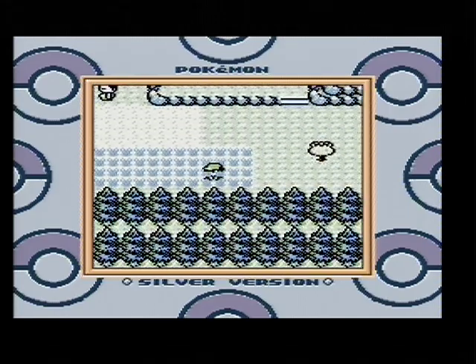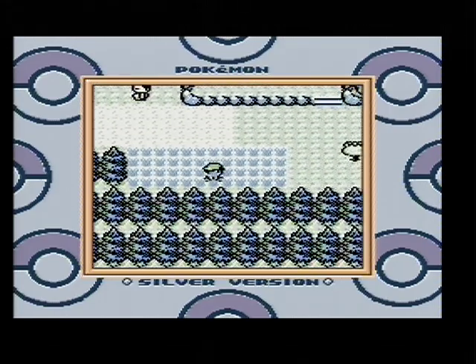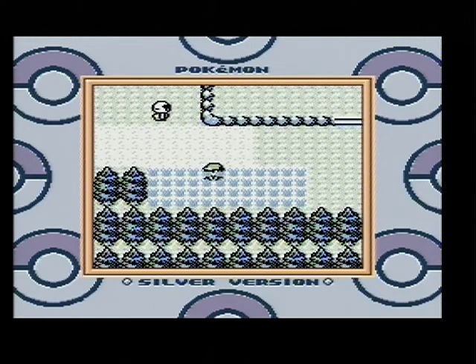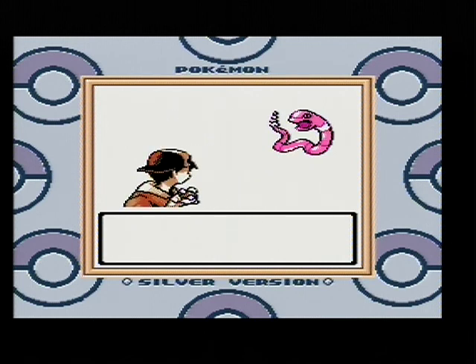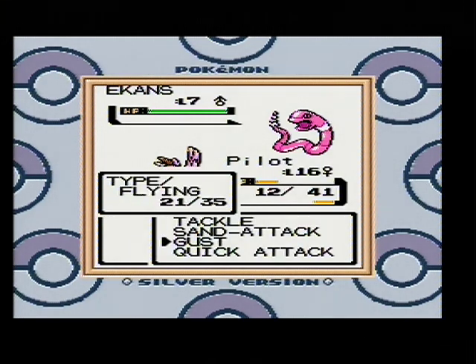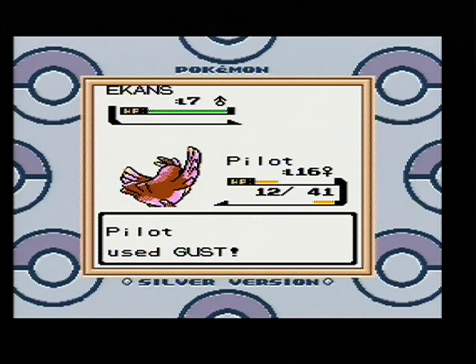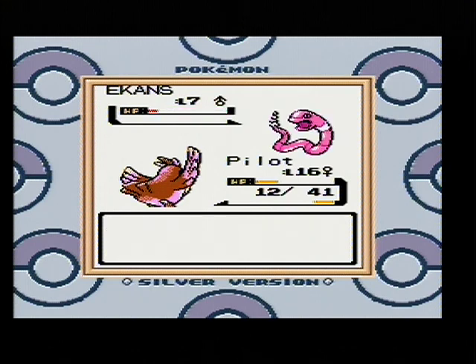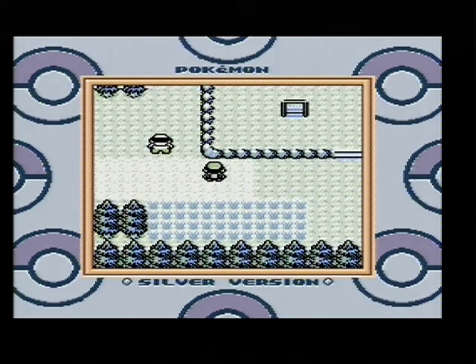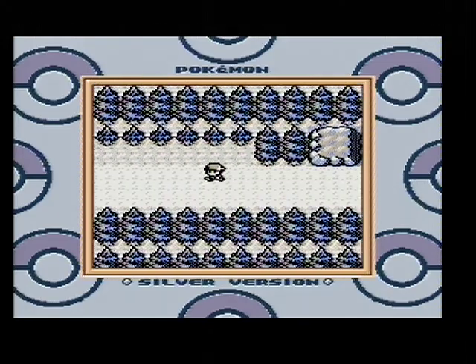Let's see if we can stumble on some new Pokémon here. Running around a lot in this grass and finally a random battle. Sometimes it feels like you can't move one step before entering a new battle. This Ekans isn't really anything for me, so I'm just going to use my Ghost attack and finish off with a quick attack. Maybe I should move on and try to find a Pokémon Center to heal up.